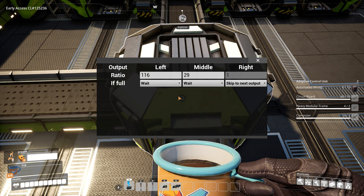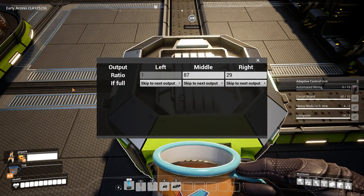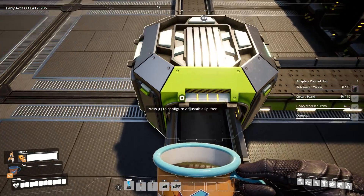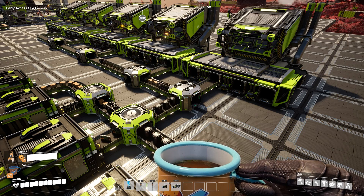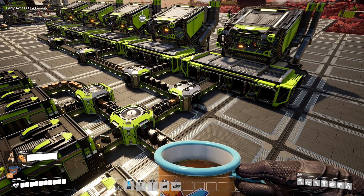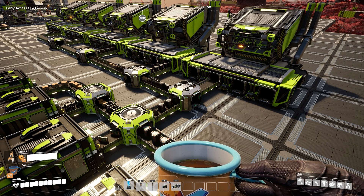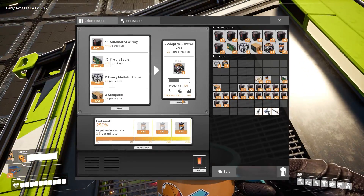29 times 4 is 116, so send 116 items to the left and 29 to the middle. You could do it with just one-to-four ratios as well; I prefer all items in the manufacturer at the same time. Set up each additional splitter the same way until you have an even split in the last one. As you can see, each manufacturer gets an equal amount — one full load each. When manufacturers get full the whole system waits until a manufacturer produces an item and makes space. Each manufacturer has the correct ratio of items and they won't back up.